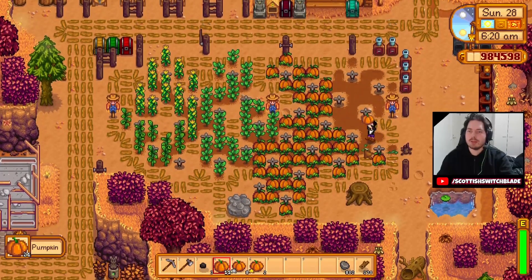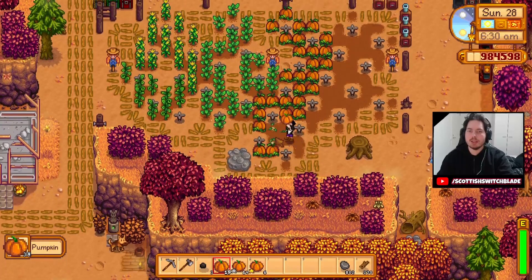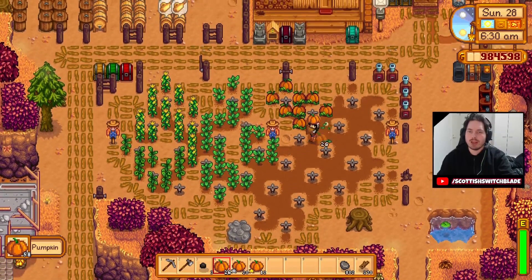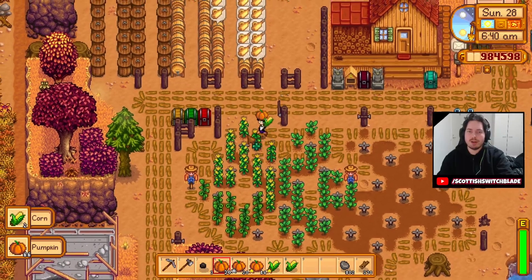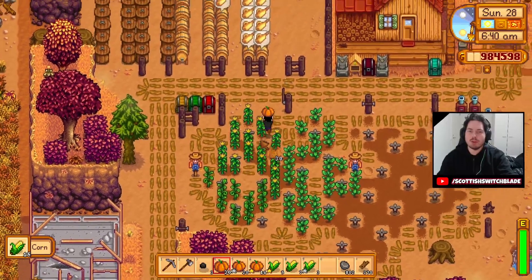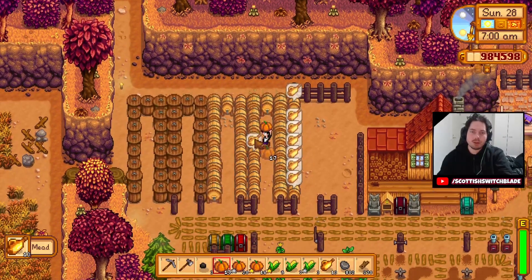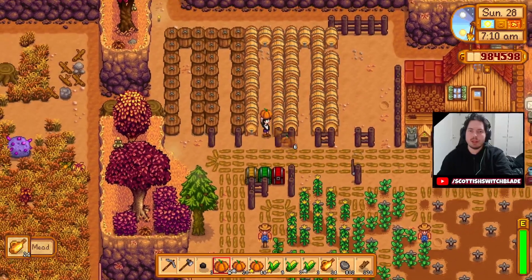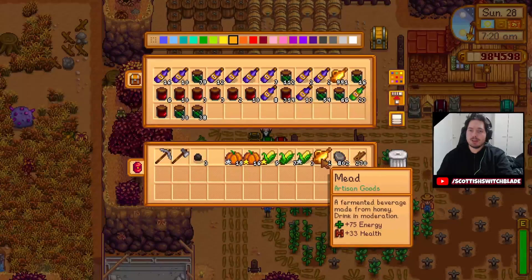It's gonna be no more seed makers for us — we don't need the seed maker for anything again. The ancient seeds are gonna take care of themselves. What I'm wanting to do is get as many pumpkins as possible, fill this place full of pumpkins. Because in the wintertime I will be getting no honey, so my kegs will be dry, and I can use them at that time to fill with pumpkins and make pumpkin wine, which we know sells for a good amount of money as well. Over a thousand mead! Let's alphabeticalize these and get them together.